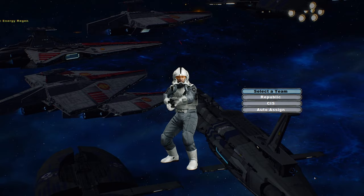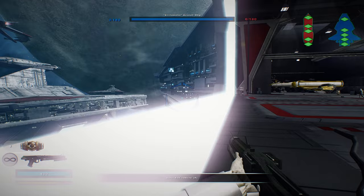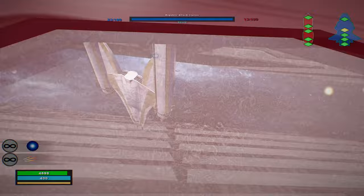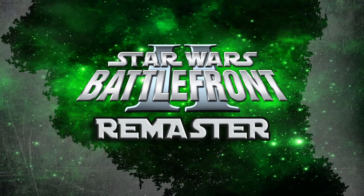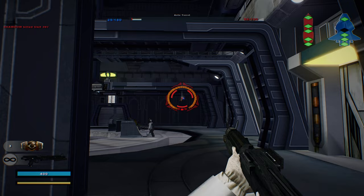Now we're doing a space battle over Megiddo, I think it's called. We have the clone pilot and clone marine - I'll be the pilot for now. Holy crap, look at the planet, the galaxy looks so nice! I'm gonna try to get into this big ship and see if I can destroy something inside. We're in there! Got the turret - this looks very nice.